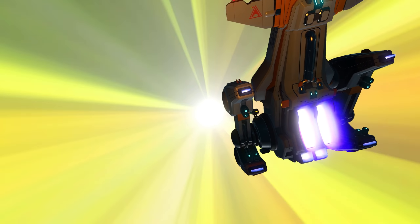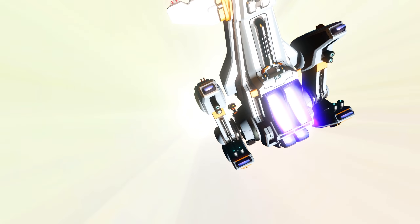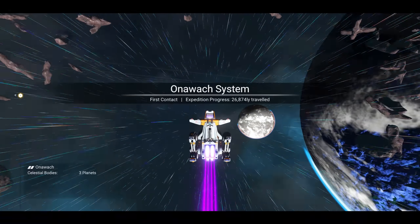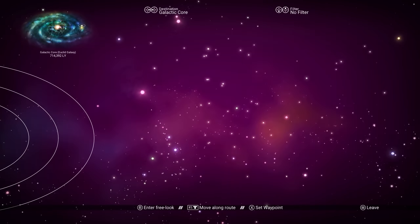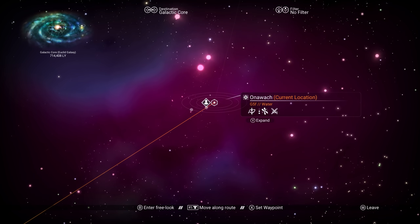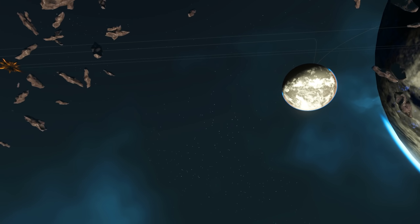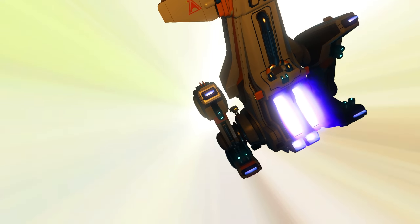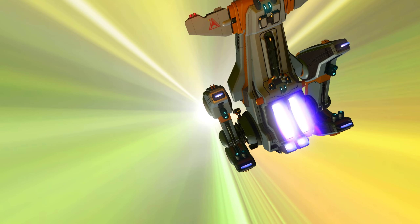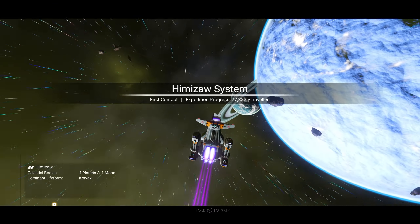I'll show you how I try to clean up as many missions as possible at once. If you go from space station to space station, you can pick up the same mission multiple times. Once you complete it once, you complete it every other time you've picked it up. So if you pick up five missions that say 'kill 15 animals' and you kill 15 animals, you complete all five missions at once — a very quick way to do it.